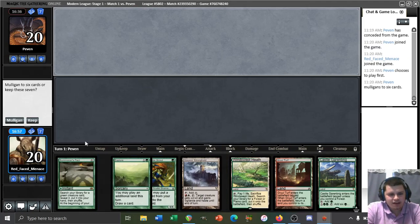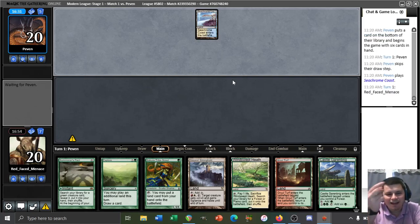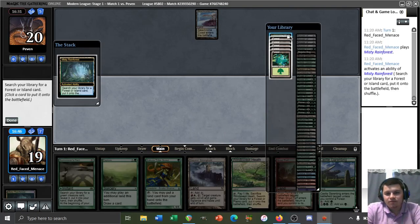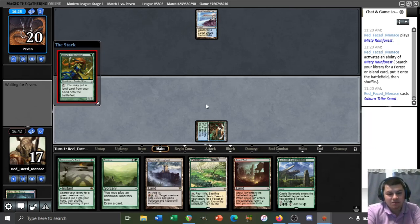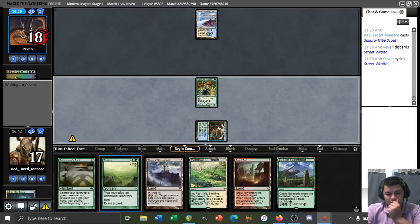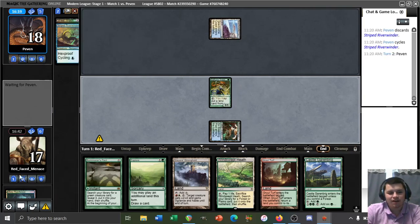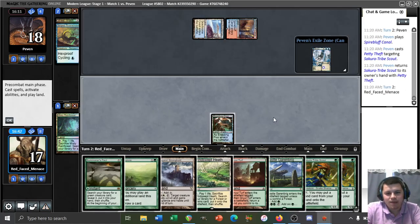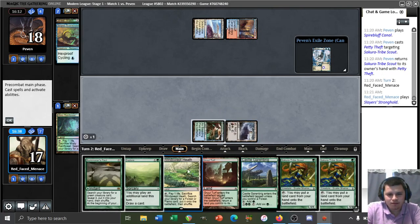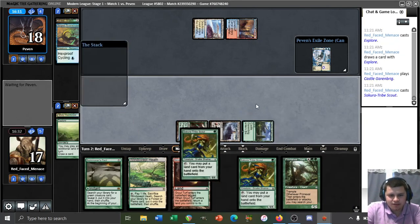We've got a Tribe Scout hand and we have Explore — you know I'm going to keep it. Turn 1 one-drop, turn 2 Explore, sign me up. I think we do just fetch Shock for the Breeding Pool here. Our life total is not under that much duress and we want to be able to transmute Tolaria West for Bajookabog if I'm being completely honest. Pass it back and we'll play Explore. Our opponent bounces the Tribe Scout with Petty Theft — well, there is more where that came from. We'll Explore, play the Garenbrig, play Tribe Scout — all the usual stuff. Pass it back.